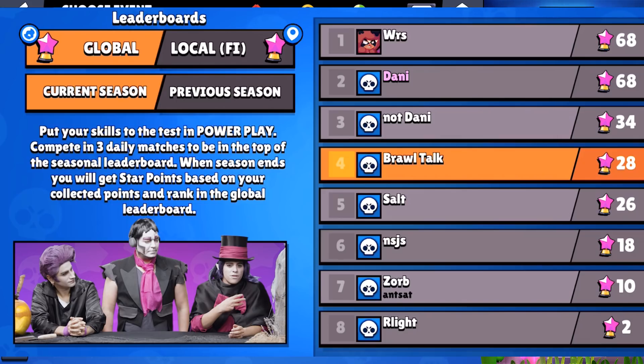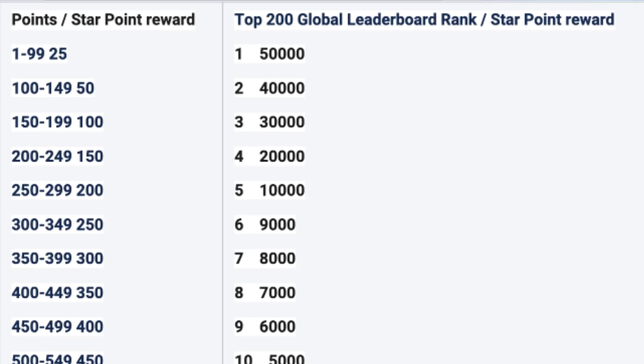There's a new mechanic called Overwhelming Victory. In a 3v3 Power Play win you get 30 points, a tie gets 10, a loss gets 5. For Overwhelming Victory: in Gem Grab, win before the 15th gem spawns; in Heist or Siege, win with at least 80% safe health remaining; in Brawl Ball, win 2-0; in Bounty, win by 10 or more stars. You get extra points for those goals. Rewards are given at the end of each 14-day season based on your score.